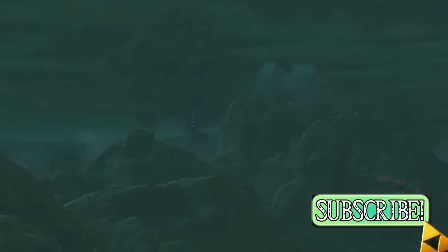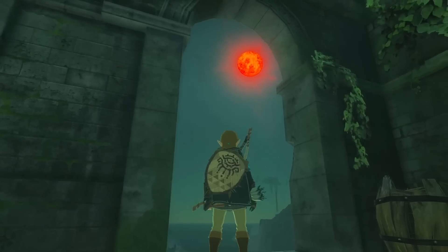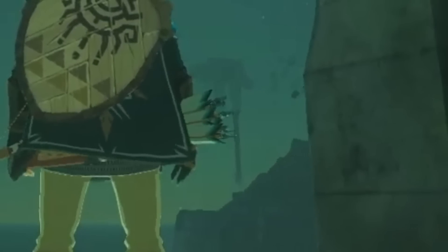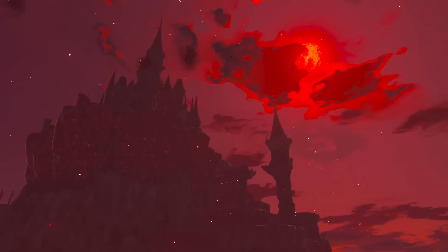This localized lightning reminds me of the Thundra Plateau where it's just in one specific area. Those Sheikah Towers look a lot different now — maybe the beams of light changed them, and maybe they work more like elevators taking you straight to the top to reach sky islands faster. The Blood Moon is back, and Link is looking at it through a doorway in some broken structure with floating platforms visible in the background. This time it looks like the Blood Moon actually makes enemies stronger.